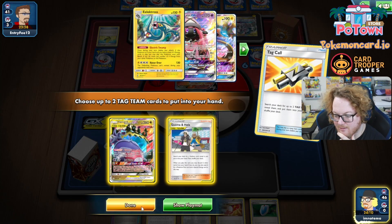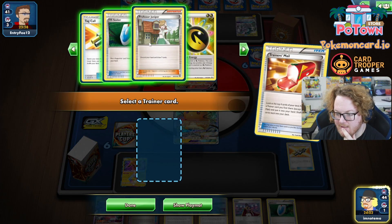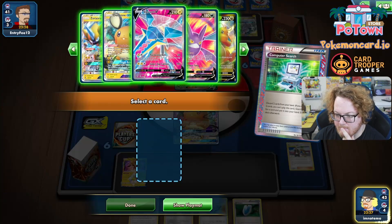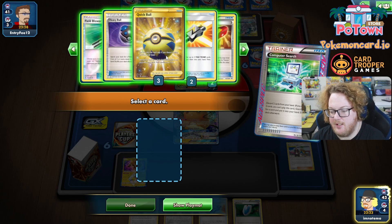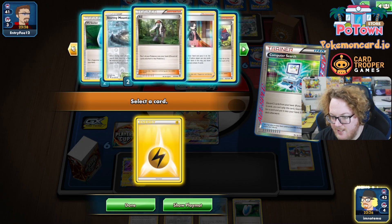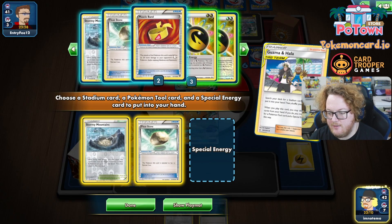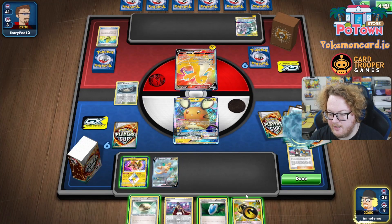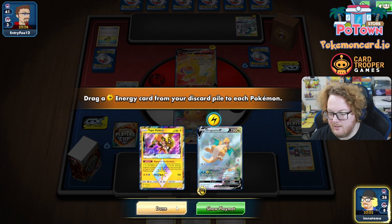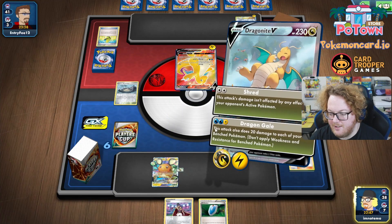Let's see — ADP is prized. Trainer's Mail does not help us. Uzumah Hollow can get me Double Dragon Energy, a Stadium, or Floatstone. I'm fine — I just need a basic Lightning to discard. And that'll be a knockout on their active. Getting the alt-art Dragonite V — cute little guy, straight chilling in the clouds — about to bring down a Dragongale on the opponent's Dragonite. There we go.